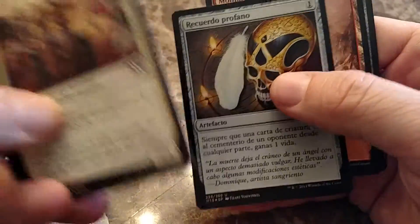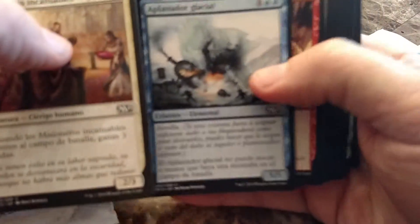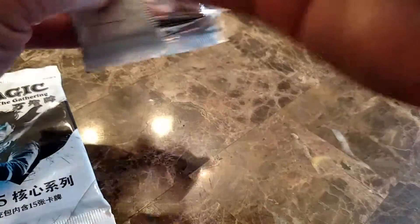And a nice big artifact skull works for me. Well, that's our pack. If you want to comment on it I'd love to read it. Tell me what some of the cards actually say — teach me some Spanish. But we're not done yet. Let's go on to our next pack. That was our Spanish M15.